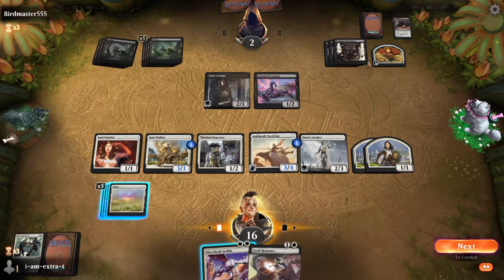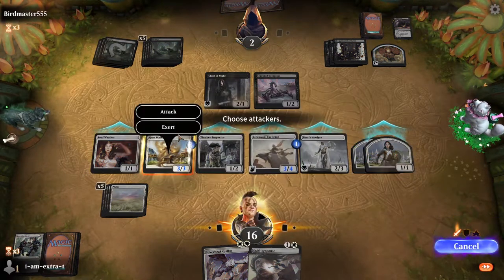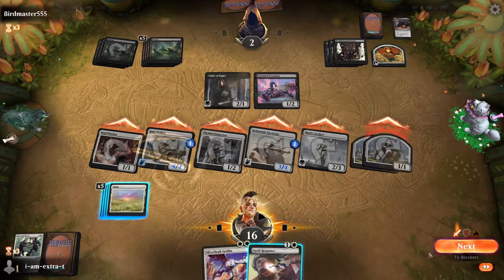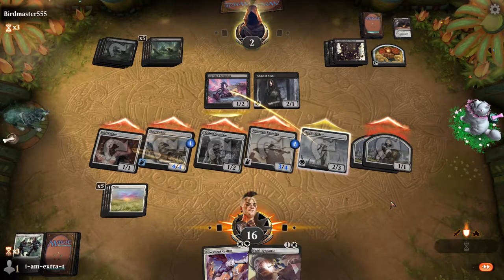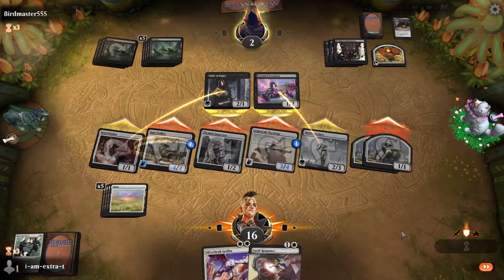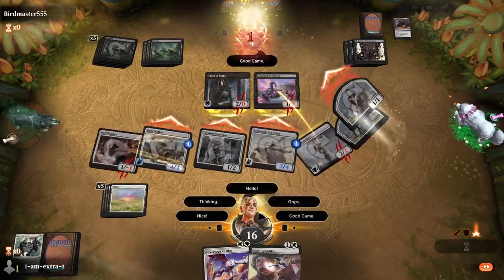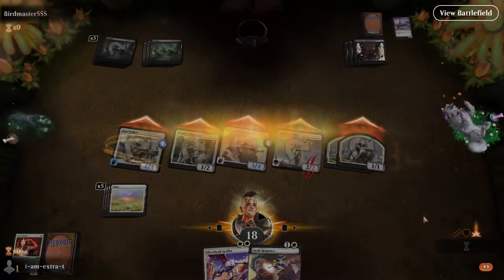They block, block — we deal six, seven damage. I think we just swing out here. I'm not sure if I would have played Gustwalker if I knew how annoying the UI was on Exert. They block the Acolyte, block the Soul Warden, crack the food — they take seven, eight, nine, ten. They must have something here — they do not. Good game indeed. This format is really fun. And I didn't even see their pet — very cute.